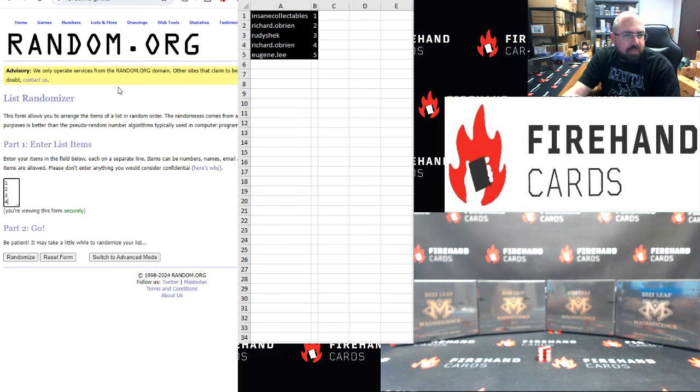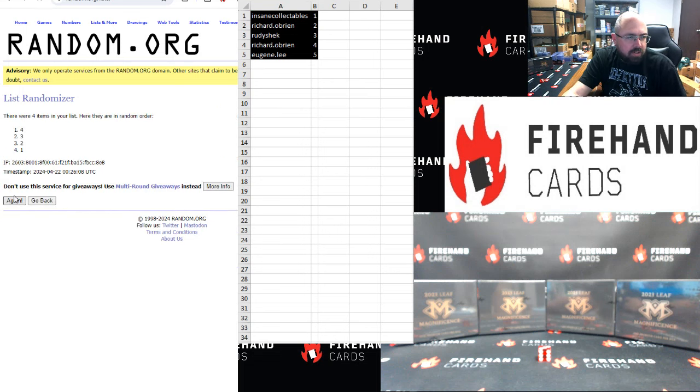Alright, which box shall we use? After click three, we'll know. Top box after three — one, two, three. That'll be box number one again.